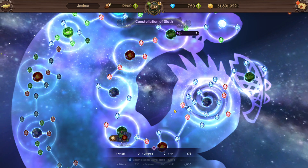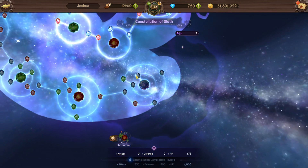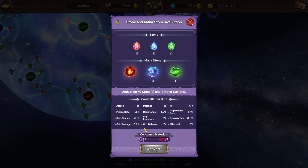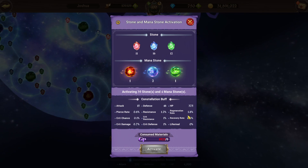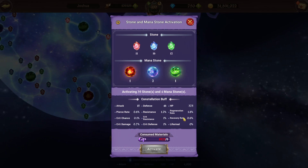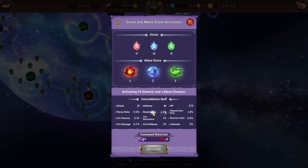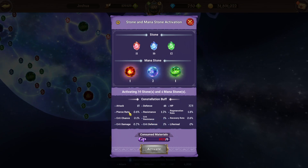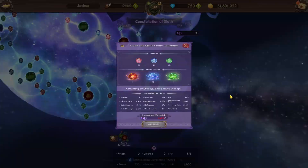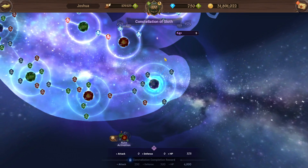These smaller nodes are much better because you can get crit chance, lifesteal — I got 0.4% lifesteal, which is actually pretty good because some characters have horrible lifesteal. Regeneration rate and recovery rate are both not great. Resistance is a big one, crit resistance is another big one, and crit defense is also important. Pierce rate is pretty good, crit damage is good, and crit chance is particularly impactful.